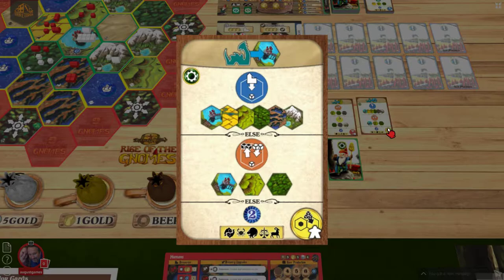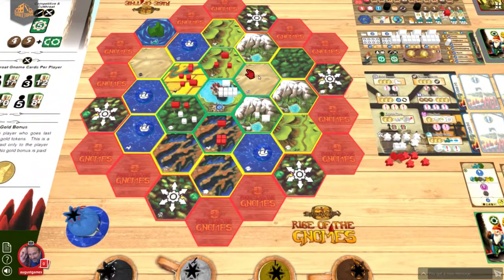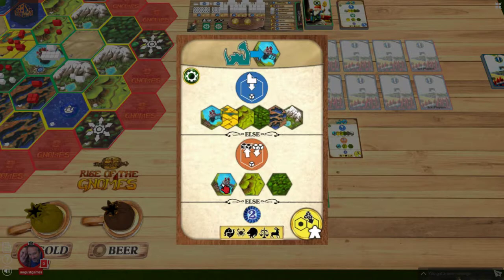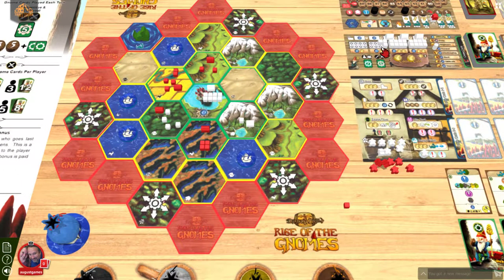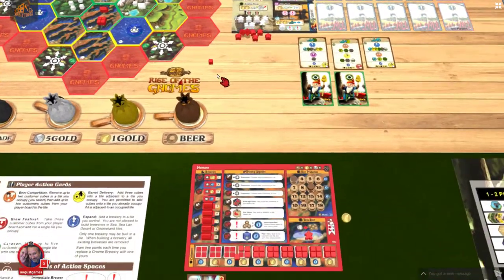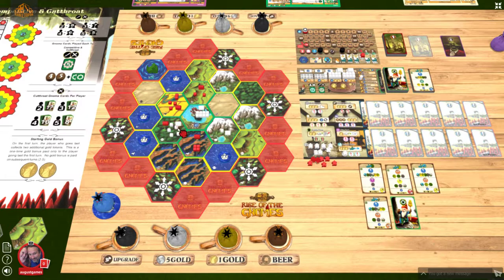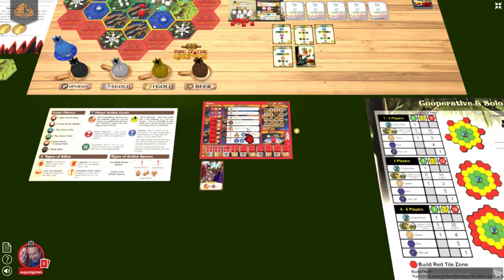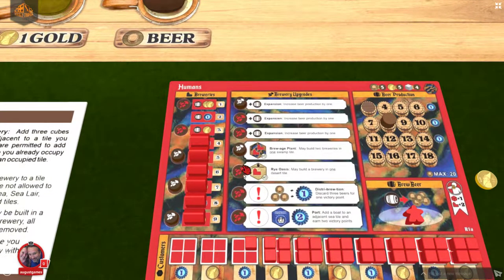Next one — Gloomtail moves to the center. He's not adjacent, so Gloomtail is still sleeping at this point, which is great for us early. Then the Gnomes have no place they can build, so they do a beer competition in the forest. Sadly, I'm in the forest — they remove the one cube they can and add two of their own. This is not a good situation for me right now because they actually have control.